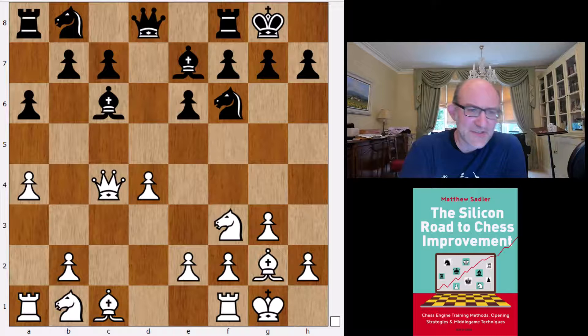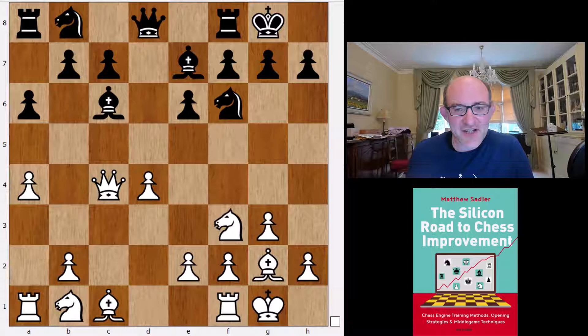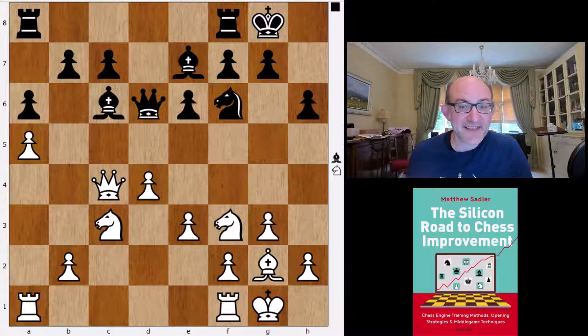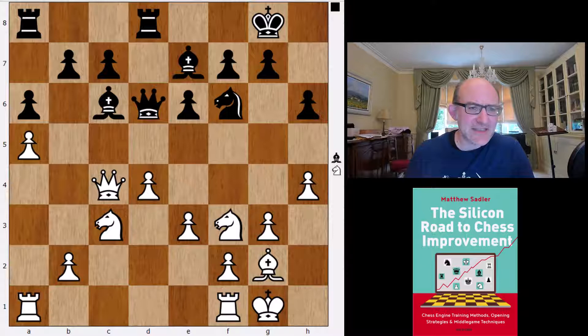It should be quite decent, quite equal, but just a small edge for White. Leela's main line is Bishop g5, Knight d7, Knight c3, h6, takes takes, and now a5, and after Qd6, e3, Rook d8, h4. Black has the two bishops, White's got a little bit more space, chances to expand on both wings, maybe outposts on e5 and c5. In principle nothing too horrific for Black, but probably just a small edge for White.